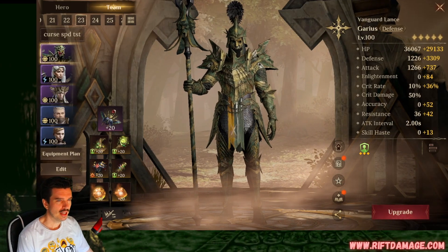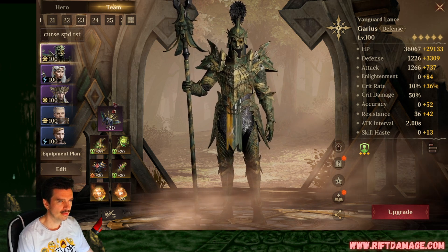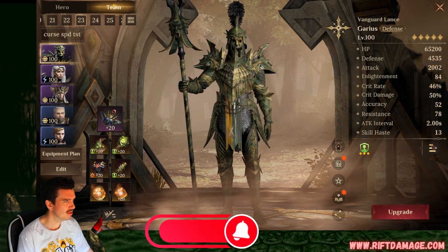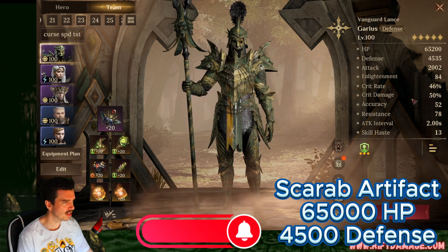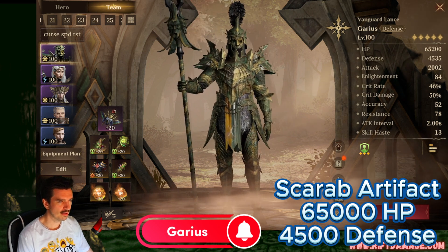In this team we're going to need Garius, Iola, Alvis, Wellby, and Grover. Garius is going to be as defensive as possible — 4500 defense, 2000 attack, 46% crit rate, 50% crit damage. He's literally there just as a tank, so we're going to give him the scarab artifact.